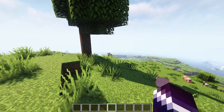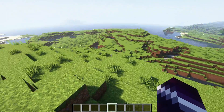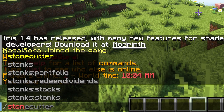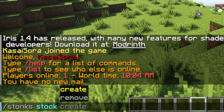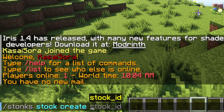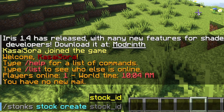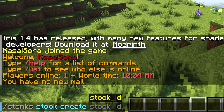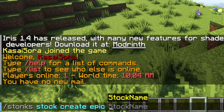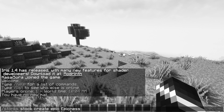After Stonks and Vault are both installed, let's go and create ourselves some stocks. Creating a stock is very easy — all you want to do is type /stonks stock create. Then we need to give it a stock ID; I'm gonna call this 'Epic'. Then I need to choose a stock name — it's gonna be 'Epicness'.